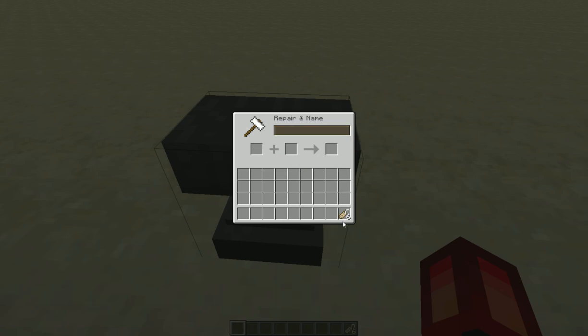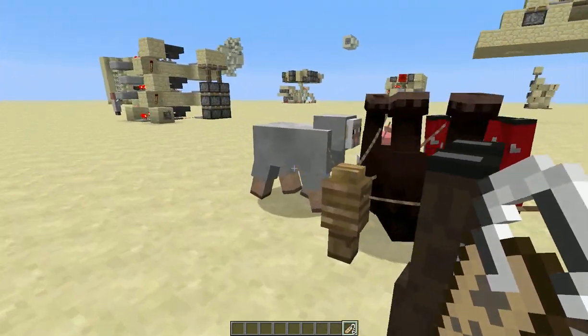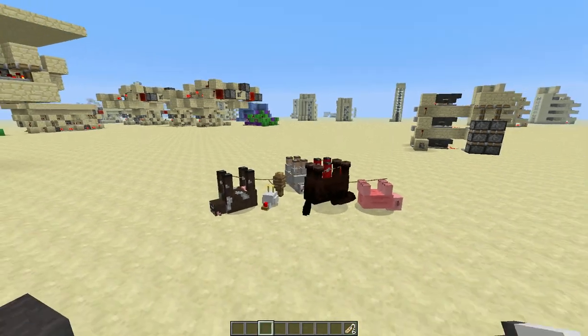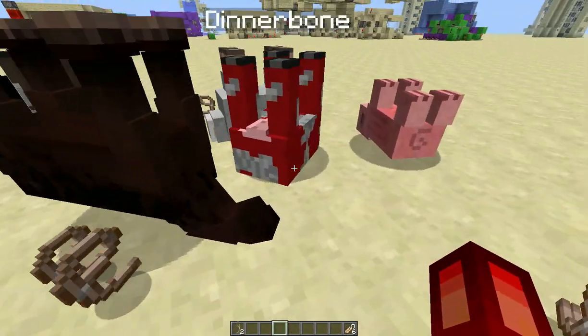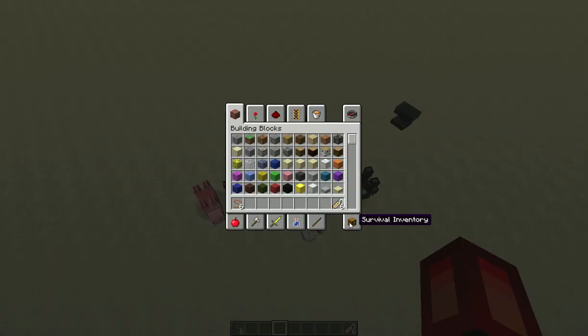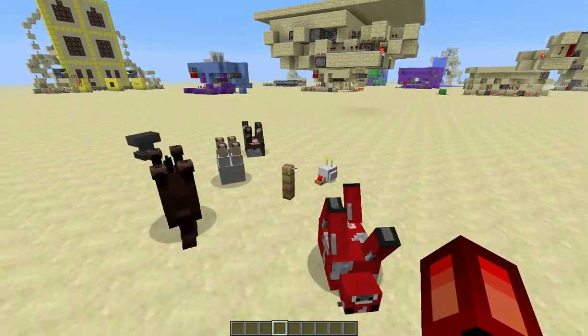Take your Dinner Bone name tags and then right click them on any animal except villagers. And as you can see, they turn upside down, which is really hilarious. If I was to break this, they could all move around freely as they want to. I honestly just find this really, really hilarious.